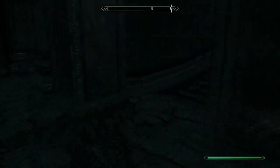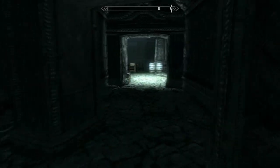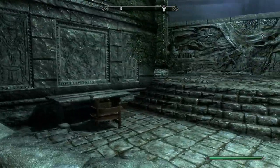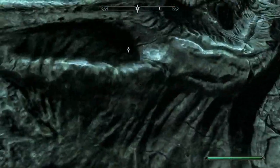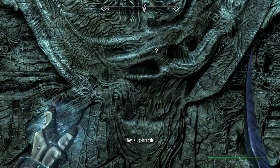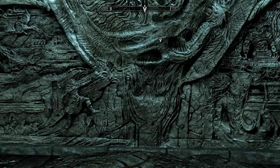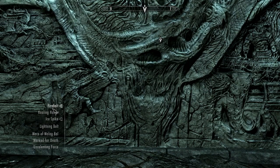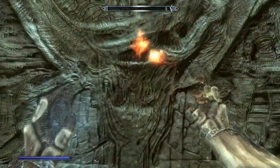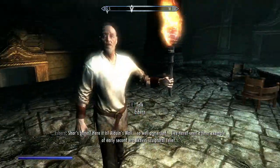Where do I go, man? What's over here? Any cool items? We got a staircase leading up there. Any chests whatsoever? I'm surprised we haven't fought any Draugr yet. Well, this is a little bit weird. Where are the people? Where are those guys? Do I shout at it? What the fuck? Slug breath, really? What if I shout fire at it? This is a little confusing. What do I do, man? Wait a minute. Oh, there we go. I've never seen a finer example of early Akaviri culture in relief.